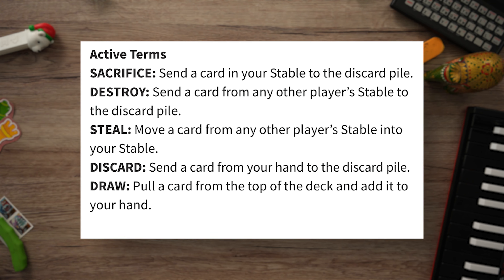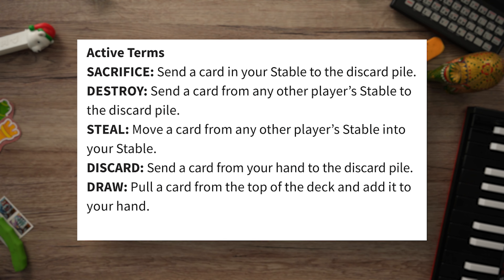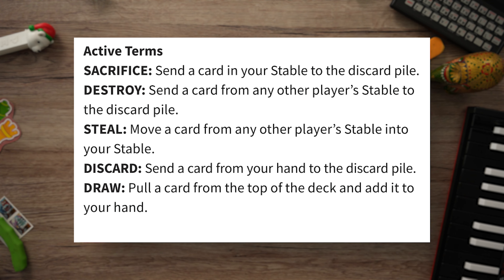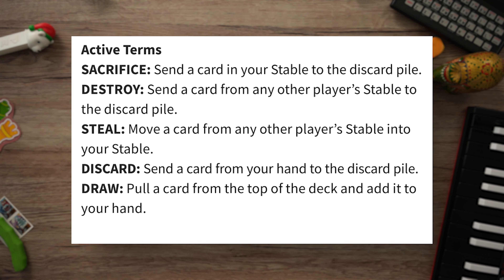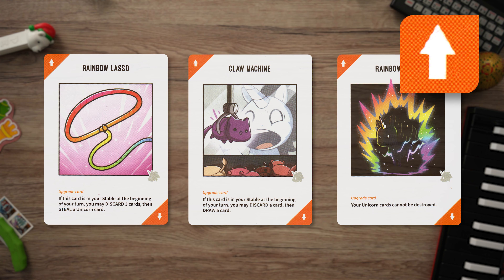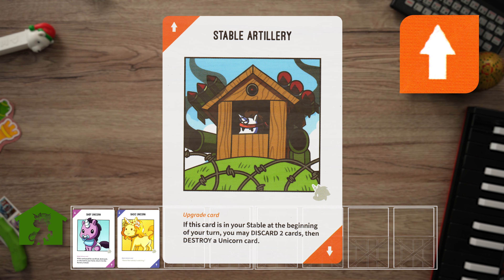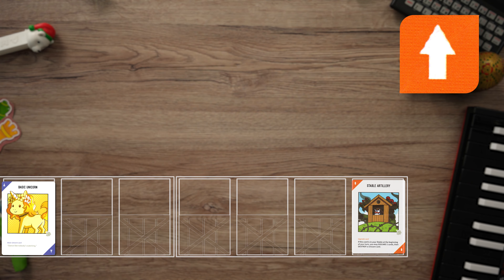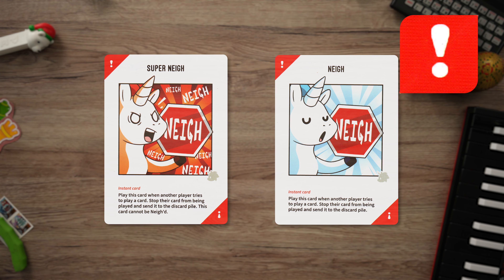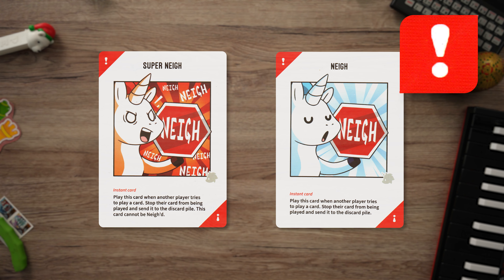Sacrifice and destroy are two important terms. Destroy refers to one player taking a card out of their opponent's stable and putting it into the discard pile. Sacrifice means that a player takes a card out of their own stable and puts it into the discard pile. Upgrade cards have an orange corner with an up arrow — these cards grant positive effects. You can play an upgrade card on any player's stable, including your own, and it stays until it's sacrificed or destroyed. Finally, instant cards have a red corner with an exclamation point symbol. This is the only type of card that doesn't have to be played on your turn.